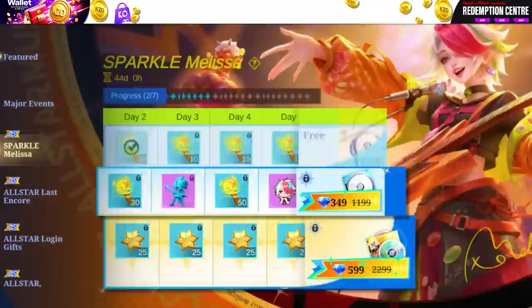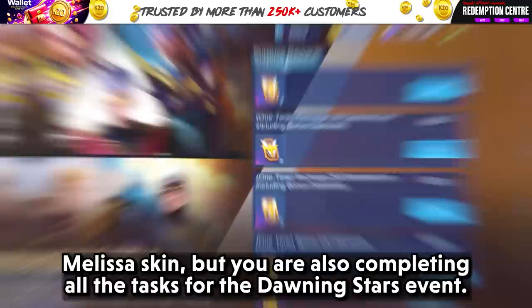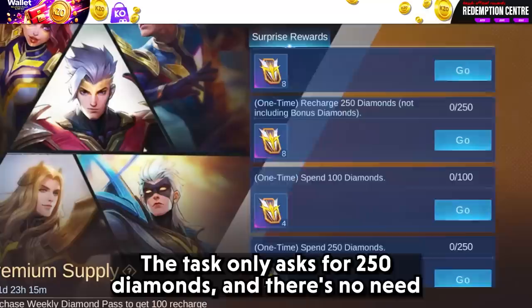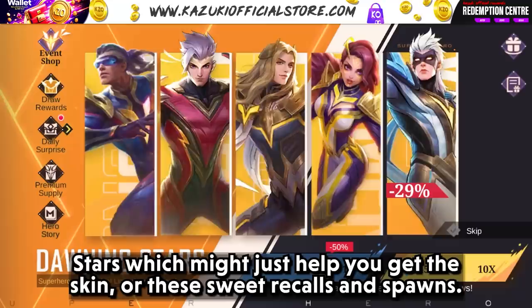First, don't get the 599 pass. If you really want to get the skin now, just get the 349 diamond pass. Why, you ask? If you get the 349 diamond pass, not only are you getting a sweet Melissa skin, but you are also completing all the tasks for the Donnie Stars event. The task only asks for 250 diamonds, and there's no need to spend 599 diamonds at once. Since you're well within the limit, you have free tokens from Donnie Stars which might just help you get the skin.